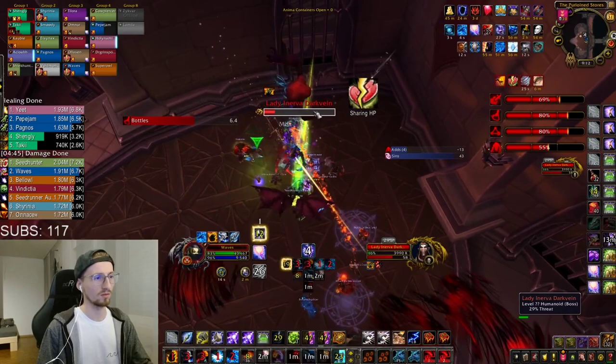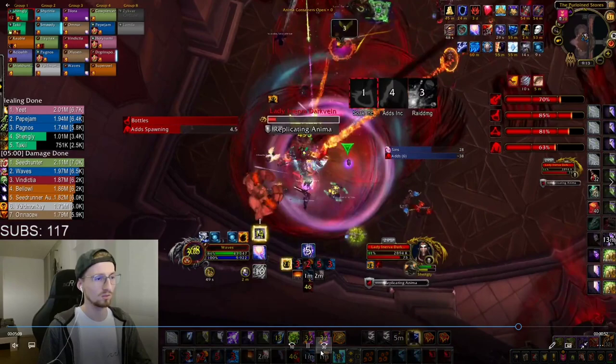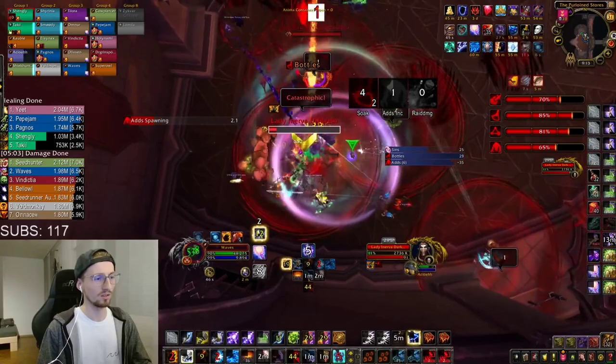Luckily I don't get any mechanics here — I played the orbs in the beginning of the fight, so luckily I didn't get them here. If you get them during your cooldowns or an add spawn, that's very unfortunate for your damage, but you can't really do anything about that. We get another set of adds — two adds here. If a warrior reflects the adds back onto the boss you can stand in that circle; you don't have to dodge it. You just have to be careful with the adds that actually spawn off of players. You can freely stand in the circle that's reflected back onto Inerva.